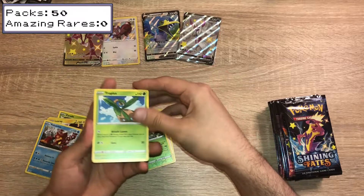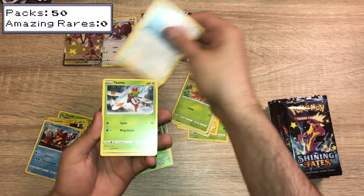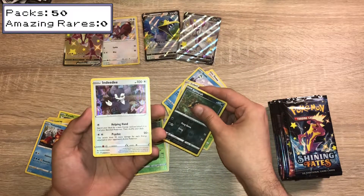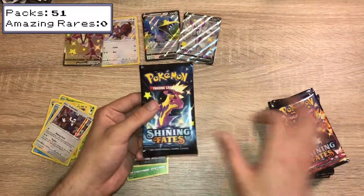We have Tropius, Rotom, Rusted Shield, Gossifleur, Eevee, Yanma, Snom, Kufant, Reverse Holo Spinarak, and an Indeedee Holo in a Toxtricity pack.